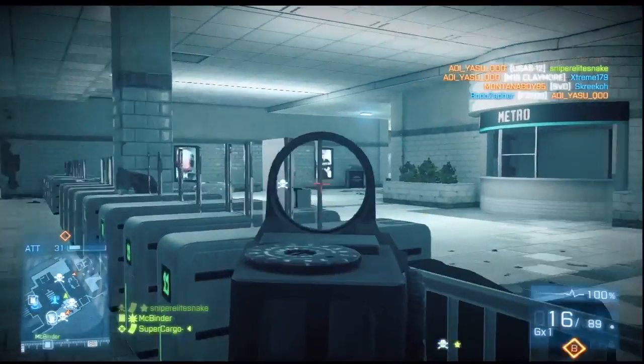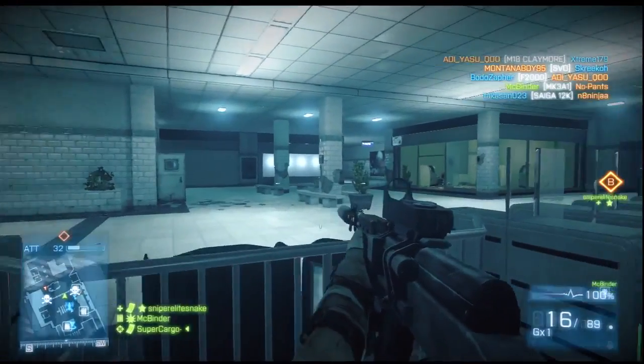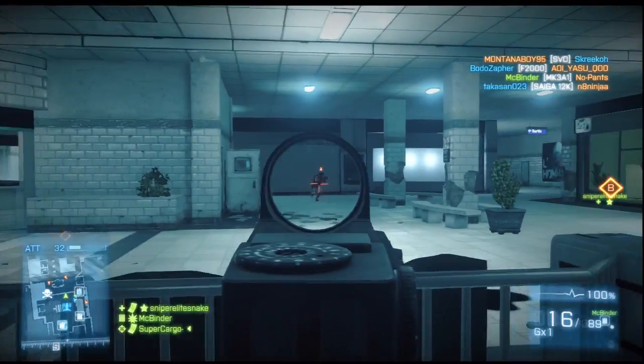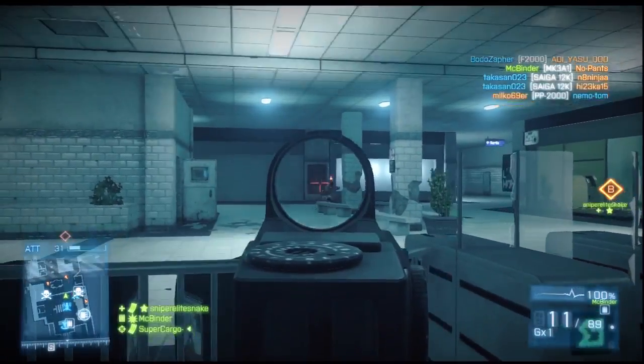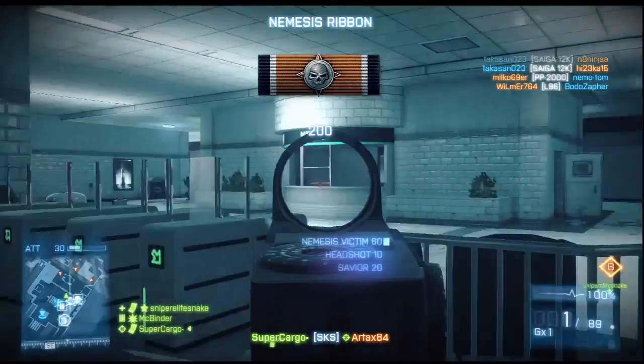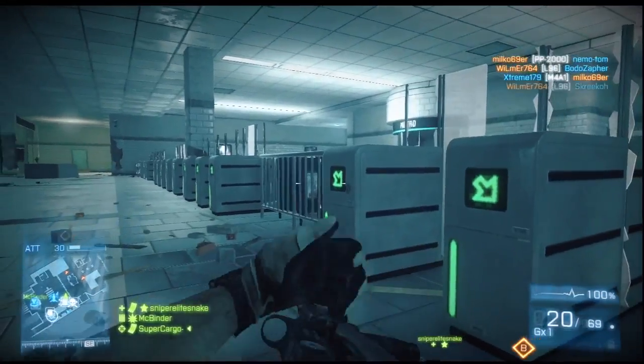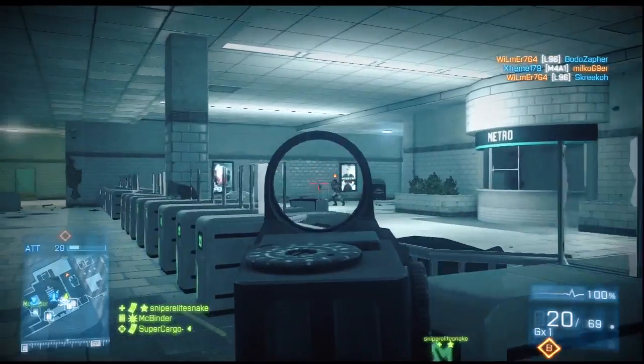Here I move up again because I wasn't getting enough kills and wanted to be in closer proximity to the objective as we capped it. Positioning is really everything when you're a squad support sniper — you want to be far enough back that you're not getting killed all the time, yet close enough that you get good angles on all the objectives and enemy players.